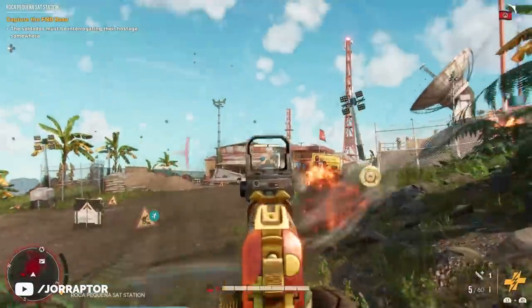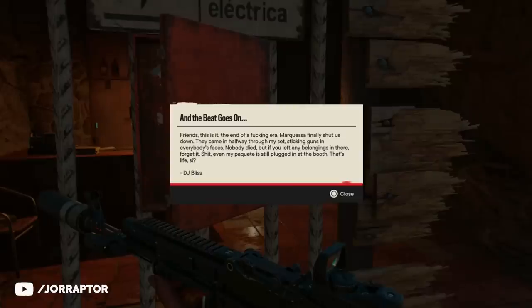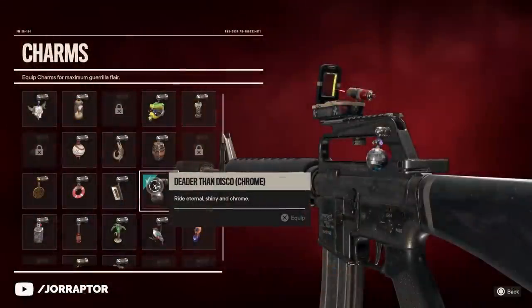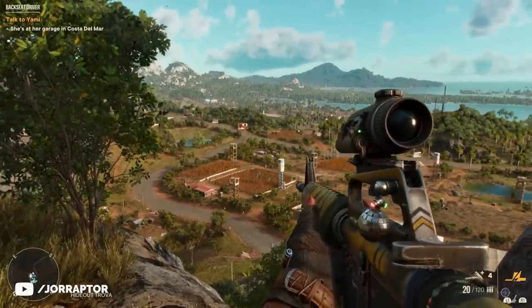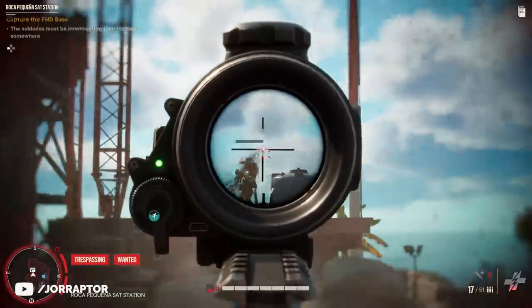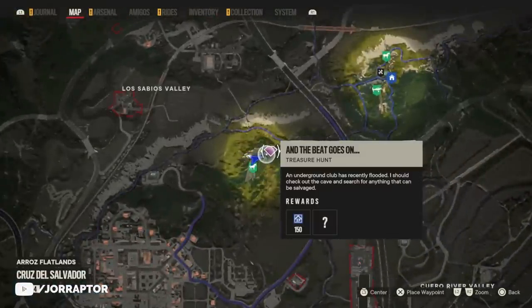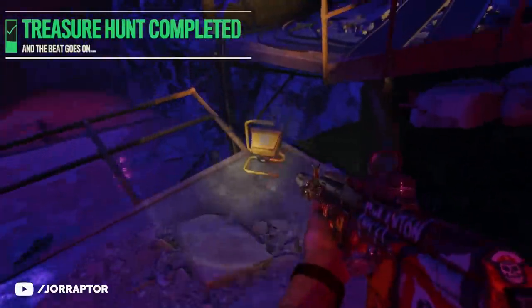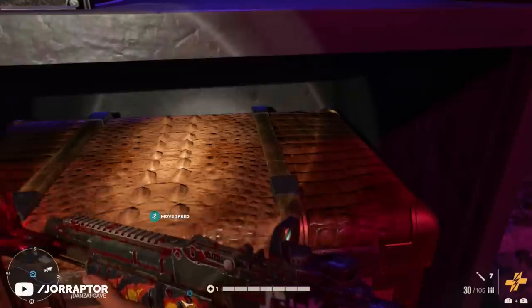Let's start with the 1911 pistol, which you find during one of the treasure hunts that also gives you one of my favorite weapon charms — that disco ball. You can see me rocking it on the M16, which I'll talk about in a second. You get it from the 'Beat Goes On' treasure hunt, shown here on the map. After completing it, you get not only that amazing charm but also the 1911 pistol.